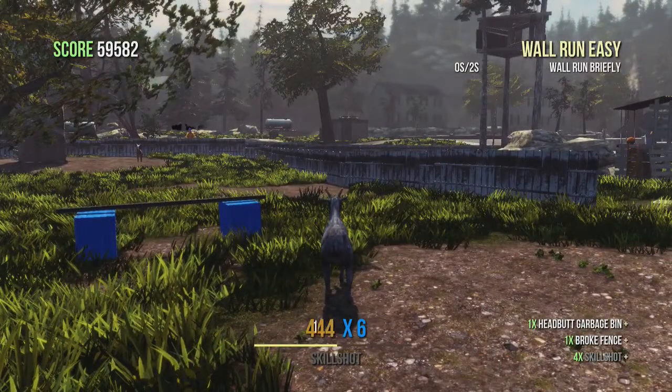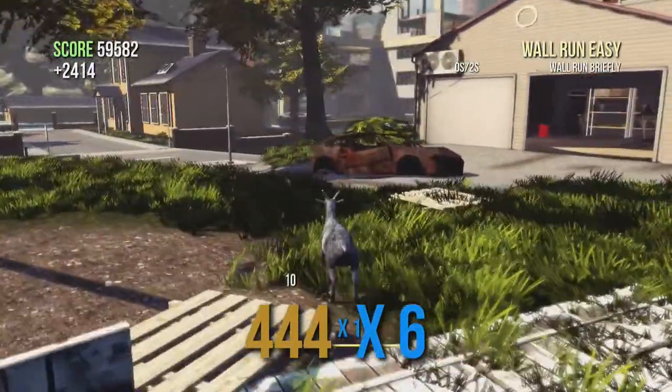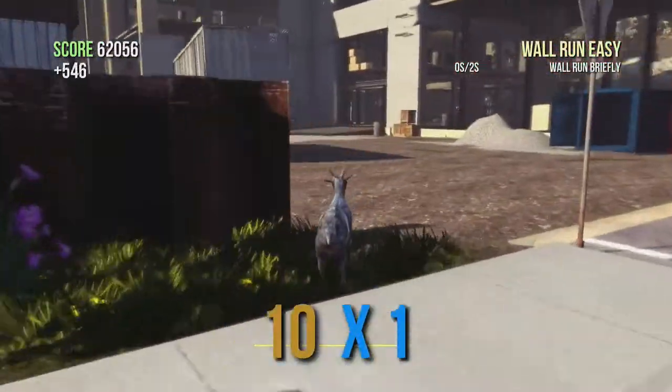Welcome back to yet another achievement guide here in Goat Simulator. This is on Goatville and this is 'One Ball,' which requires you to ride the bicycle here in Goatville for 60 seconds without falling off.